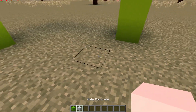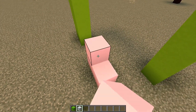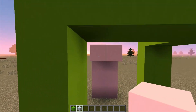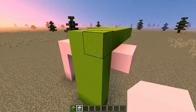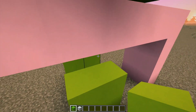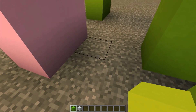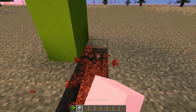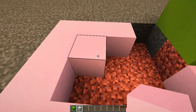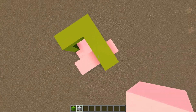Next, grab 2 white concrete and just go 2 right there and bring it up 4. Then bring them out until it's 1 outside the green layer just like so. Then grab lime concrete and just place 2 up right there like so. This will be our doorway right here. So you can just fill the floor up right here just for now.